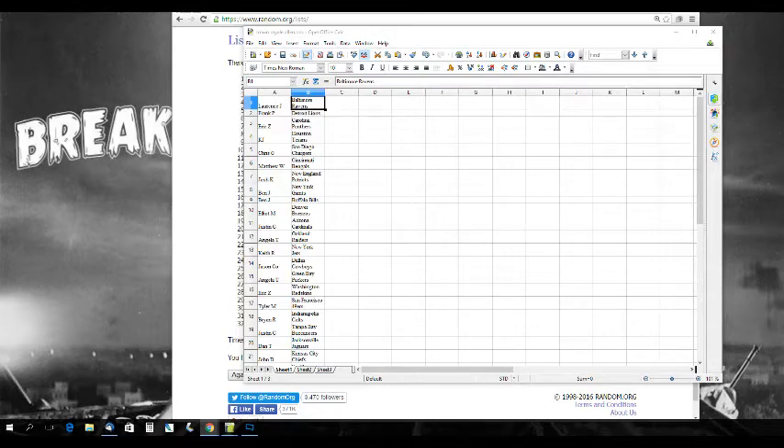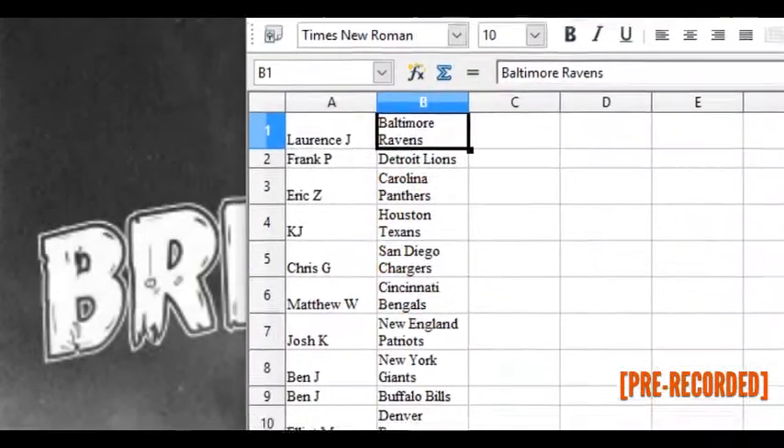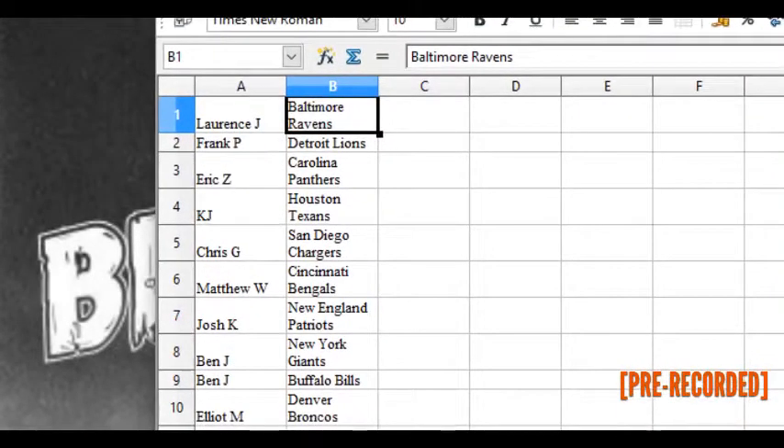Alright, let's zoom in. Lawrence J has the Ravens, Frank P the Lions, Eric Z the Panthers, KJ the Texans, Chris G the Chargers, Matthew W the Bengals, Josh K has the Pats, Ben J has the Giants and the Bills.